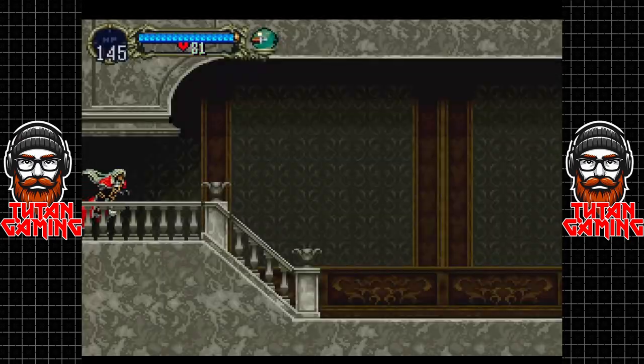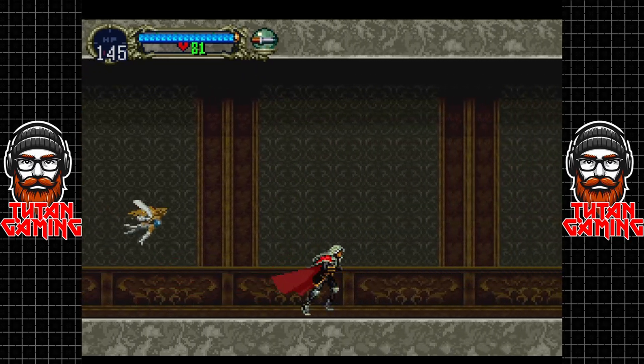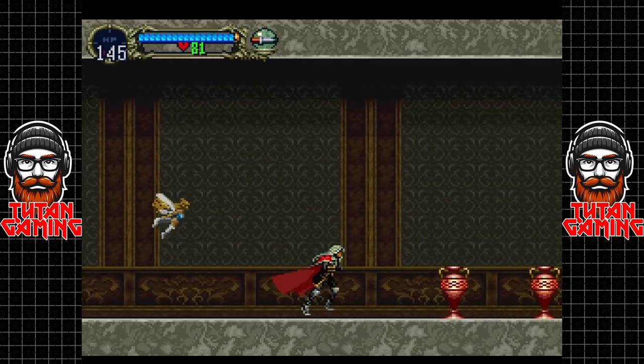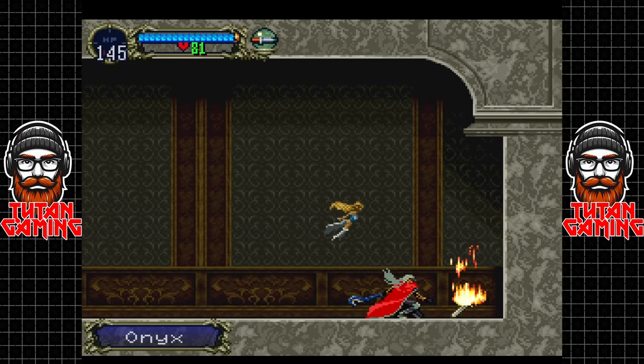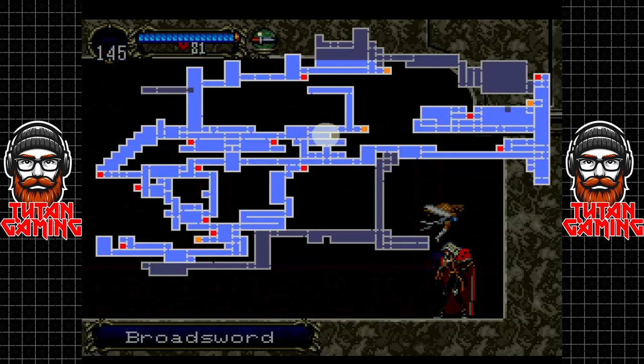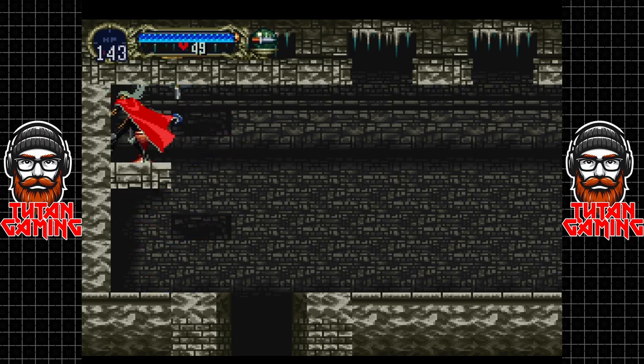There's another hidden wall which surrenders its secrets to us: we have a piece of cheese, we have an onyx, and a broadsword. I think we've already got a broadsword — it's not actually a great weapon anyway. Going back to the prison area.